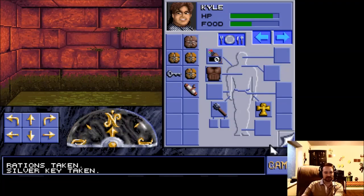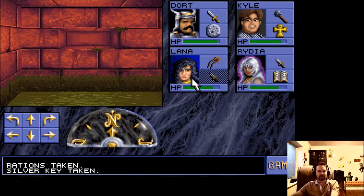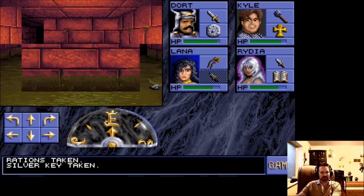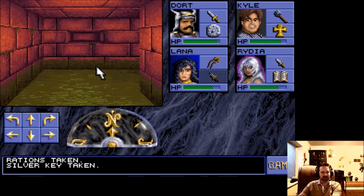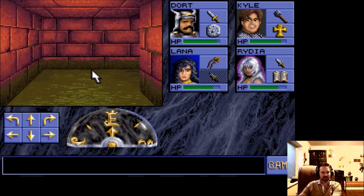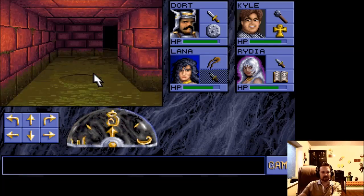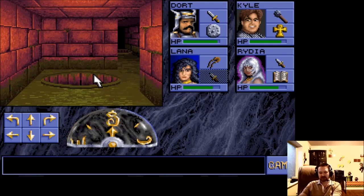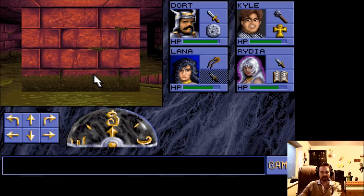A silver key — might need that later. Now that I've figured out how the rogue can pick locks, and I still got two lockpicks, I'm not super sure I need to worry too much about keys. I'm not sure if the lockpicks can break in this game, like they could in some of the other D&D games.